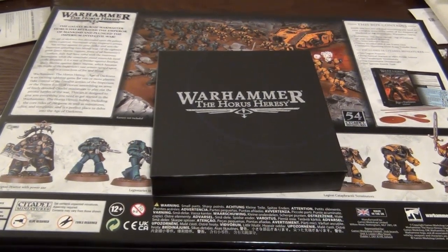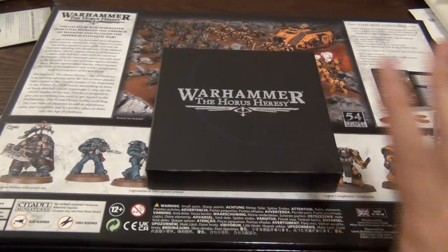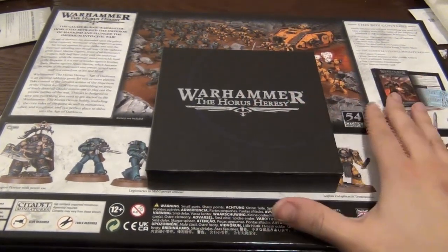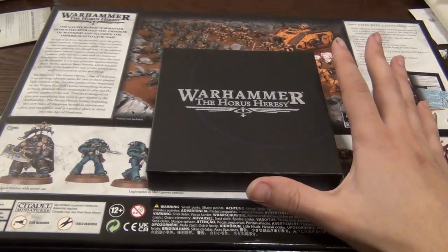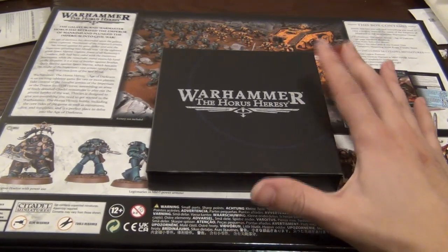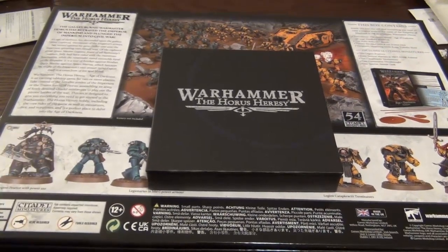What's up everybody, it's been a while since I've done a video as opposed to a slideshow ramble. This is going to be talking about the Age of Darkness box set for Warhammer: The Horus Heresy. It's going to be a glimpse into the box set, not a full unboxing. There's lots of stuff in here — I believe everything including the Spartan tank is available for purchase separately now.